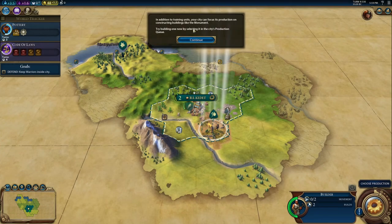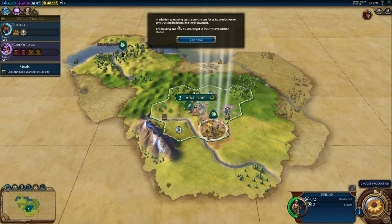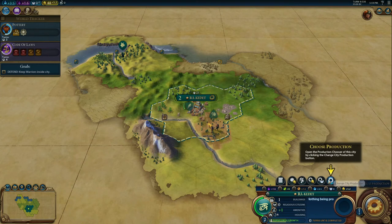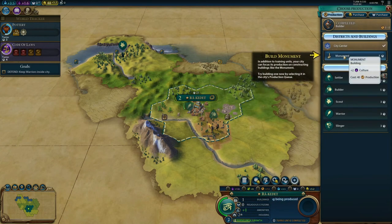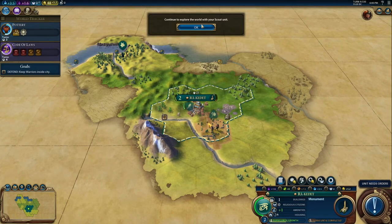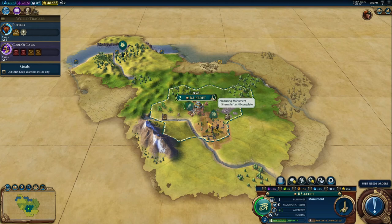Let's see what we can build in the city. In addition to training units, your city can focus its production on constructing buildings like the monument. Go into the city, click the gear, and the only building we can build right now is a monument. When you hover over, you can see it costs 40 production and will take five turns to complete. The monument provides plus two culture. By hovering over the city tile you can also confirm it will take five turns.